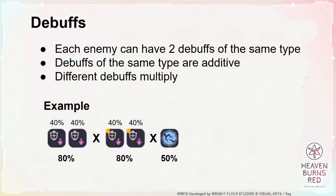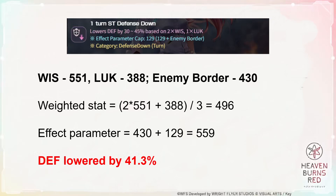And finally, we have debuffs. The principle is the same as buffs — you are encouraged to get a variety of debuffs on the enemy rather than stacking the same ones. The effectiveness of your debuff will take into account the enemy's border stat, the same as when you are trying to attack the enemy. For debuffs, you will look at your debuffer's Wisdom stat and Luck stat.